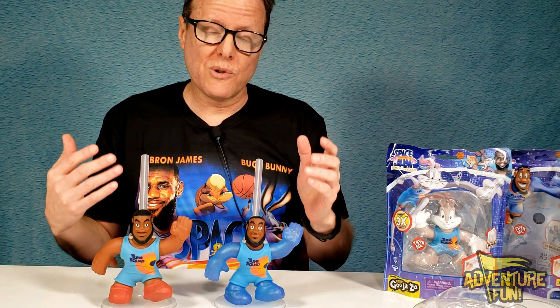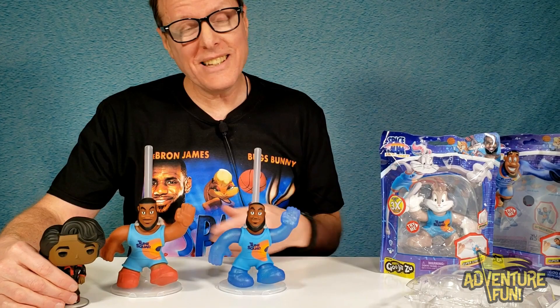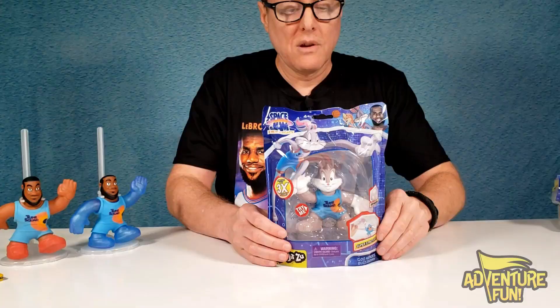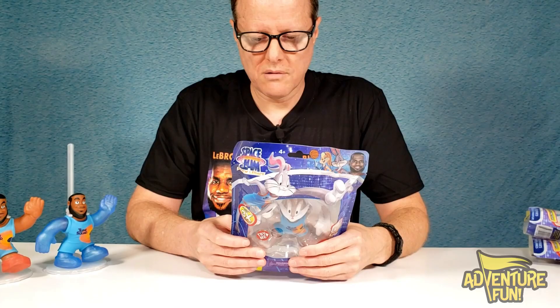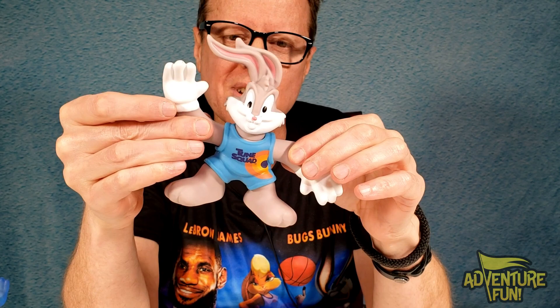We got both LeBron James guys — put in the comments which one you'd like to collect. Now for our Bugs Bunny. His filling contains Carrot Crunch — it's a new Space Jam cereal, a new legacy. Carrot Crunch, and he's super stretchy, so I bet he's also corn syrupy. Goo Hero — Bugs Bunny. Let's open him up. Bugs is my favorite character — old Bugsy Malone. He feels good. The texture on the outside feels smooth but it's not — it's got a little bit of grip to it. Very smooth and soft.